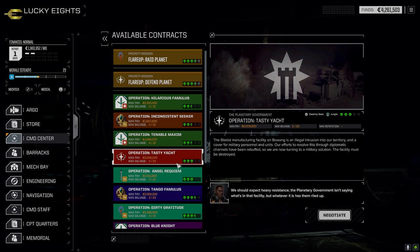This one just actually popped up — I think Blake is manufacturing facility, three skulls. Cover for military personnel and units. Our efforts to resolve these dimension channels has been rebuffed, so now we're turning to a military solution. Facility must be destroyed. Okay, so before we go...